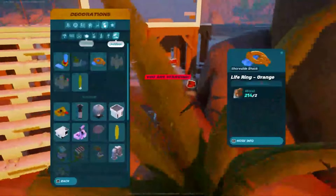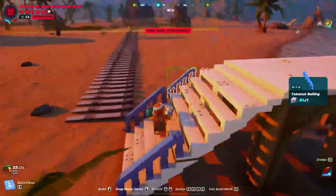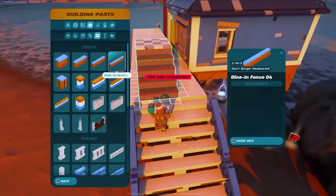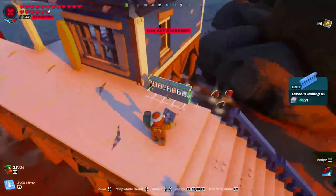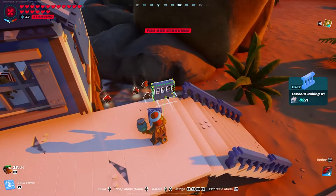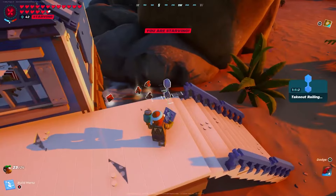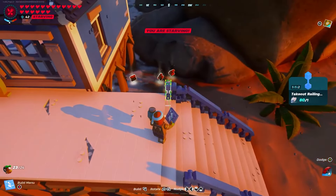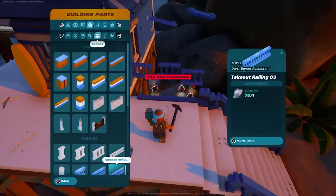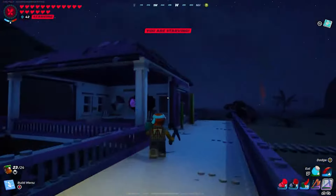If you're using the prefab from the original shore biome, you know the fishing deck has railings and fences all around. What I have are the Durr Burger takeout railings — a light blue that matches the shore biome walls, which are really nice — however they don't come with the set, so you'd need both. If you don't have both, that's completely fine; the all white railings look just as good. The blue and white combination looks incredibly clean and is one of the nicer builds in the game, so use them if you have them, and if not just build your railings and a fenced area all around the deck.